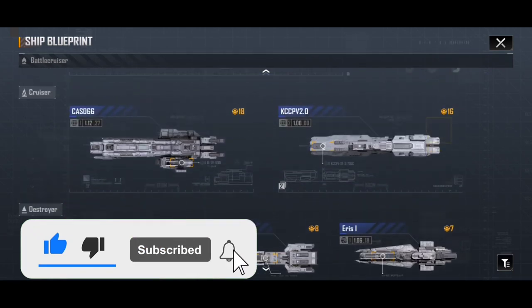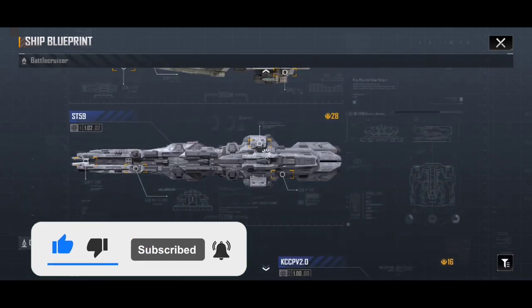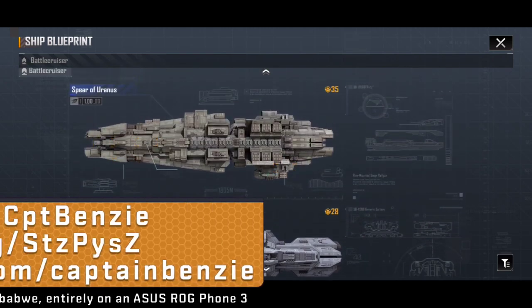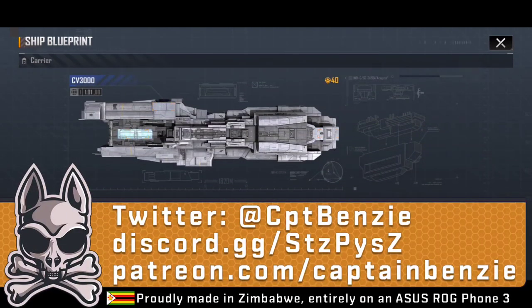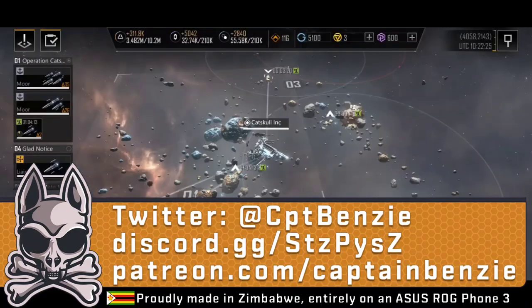That about covers everything I wanted to cover today regarding ship statistics. I hope that gives you some insight into how this all works. If you have any questions, please let me know in the comment section down below, come find us on the Catskull Discord or the Infinite Lagrange official Discord. Thanks for watching right to the end — happy sailing, and see you in Infinite Lagrange.